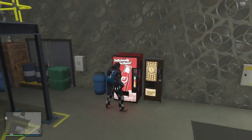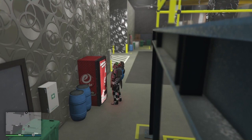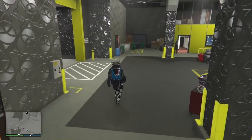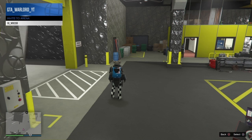Once you've entered the arena, instead of going back outside like other people do, go over to the coke machine. This gives you the option to bring your interaction menu back up, without having to walk back outside and come back in. Once you've used the drink, you'll be able to bring up your interaction menu.